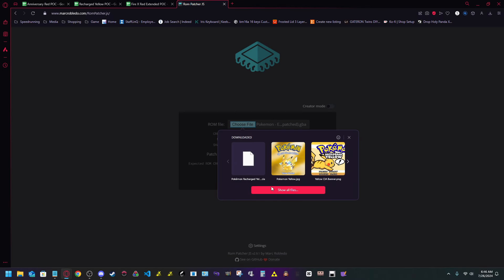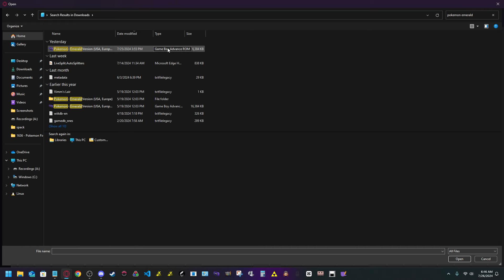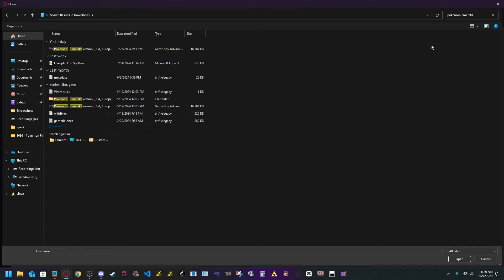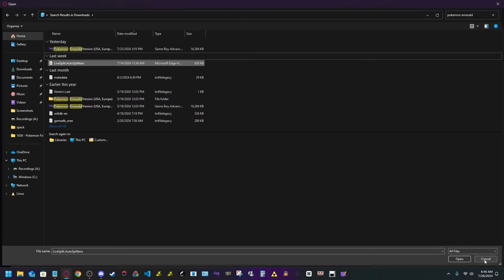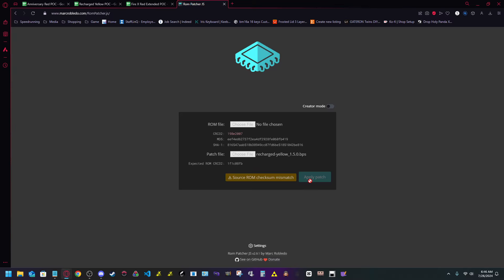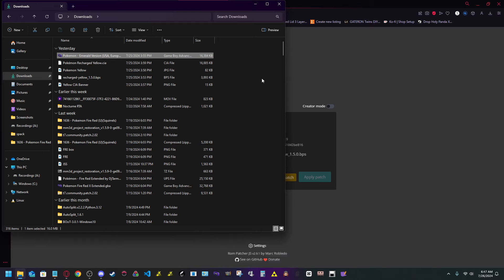Use a clean Emerald ROM. In my case I'm looking up Pokemon Emerald — I would use the USA/Europe version. I sourced mine from other means, but you'd source yours from a cartridge ideally. Once you choose that file, go ahead and hit Patch. It will then give you a file called something like 'Pokemon Emerald Version (patched)' — that is your Recharge Yellow ROM hack.